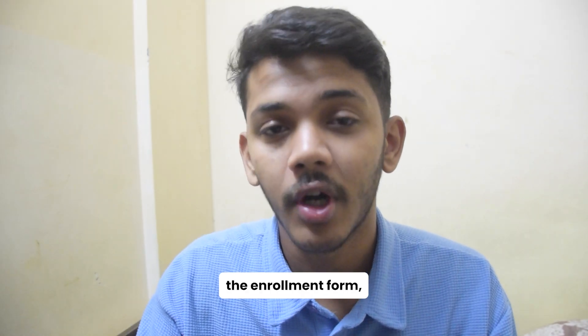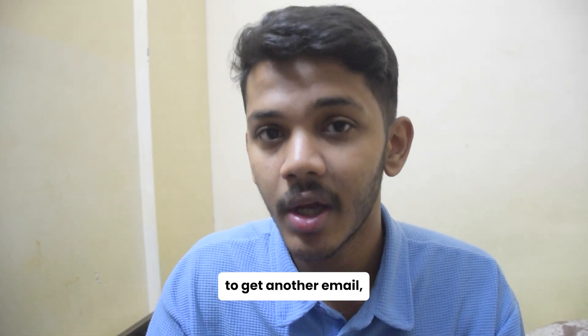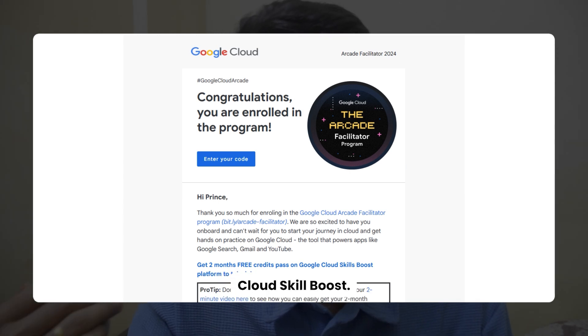After filling out the enrollment form, you'll need to wait 24 to 48 hours to receive another email with the steps and link to get your two-month credit pass for completing labs on Google Cloud Skill Boost.